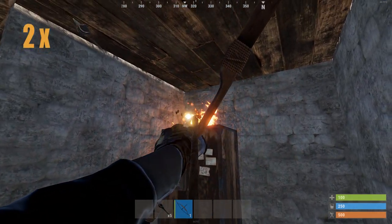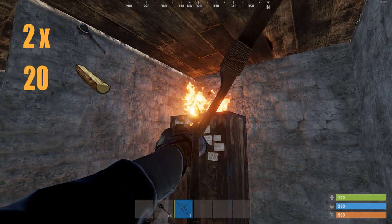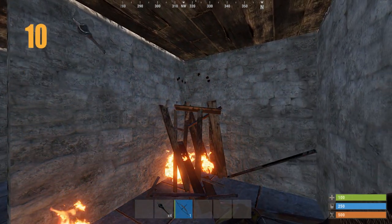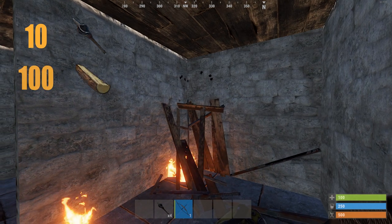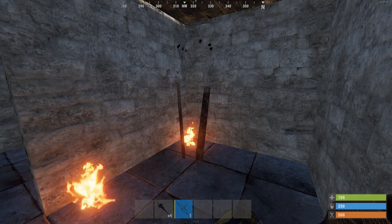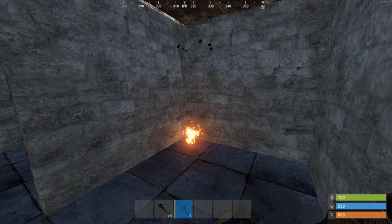For one craft, which gives you two fire arrows, you will need 20 wood, 2 cloth and 10 low grade fuel. So in total for 10 arrows you will need 100 wood, 10 cloth and 50 low grade fuel. In order to not run out of fire arrows you should craft a little extra.